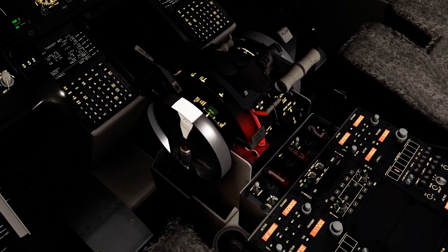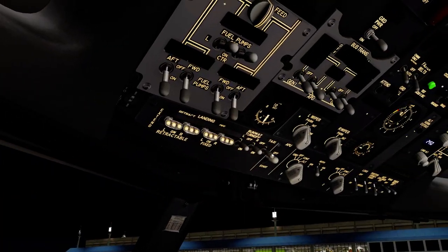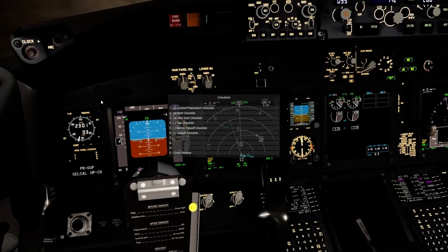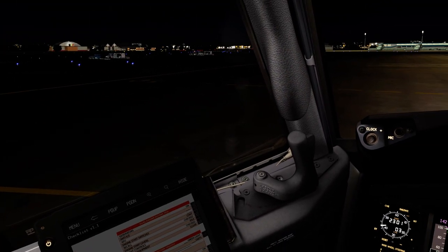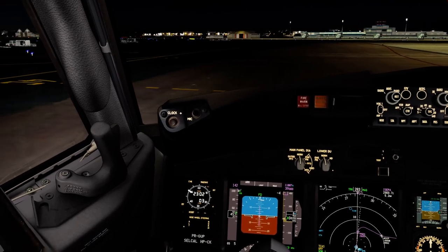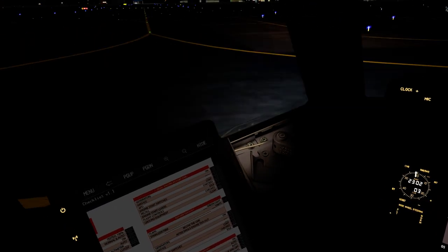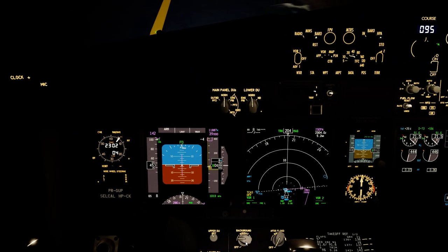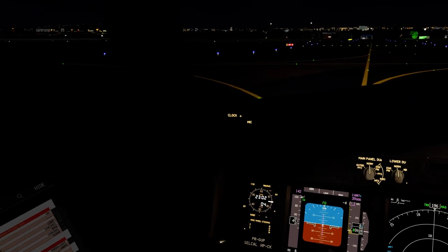Request taxi. GLF 2751, taxi via Delta Echo to runway 290. Via Delta Echo to runway 290, GLF 2751. Taxi checklist: taxi lights on, position lights on, flaps left side, parking brake relief on. KAM 4680, request taxi. KAM 4680, via Delta Echo, on short of runway 9, taxi to runway 9 via Delta Echo. KAM 4680.